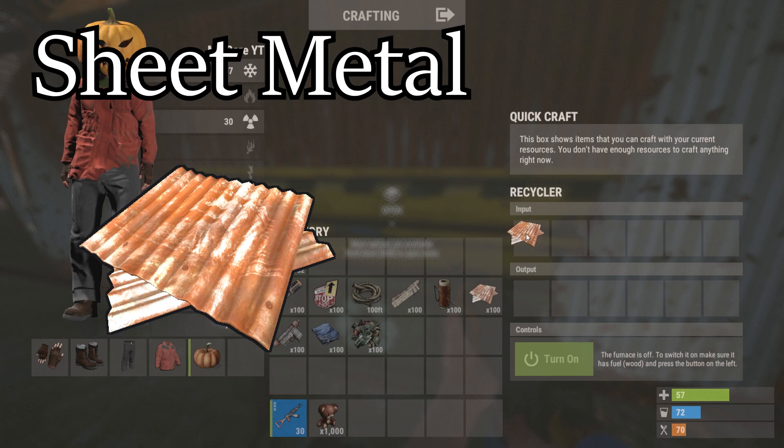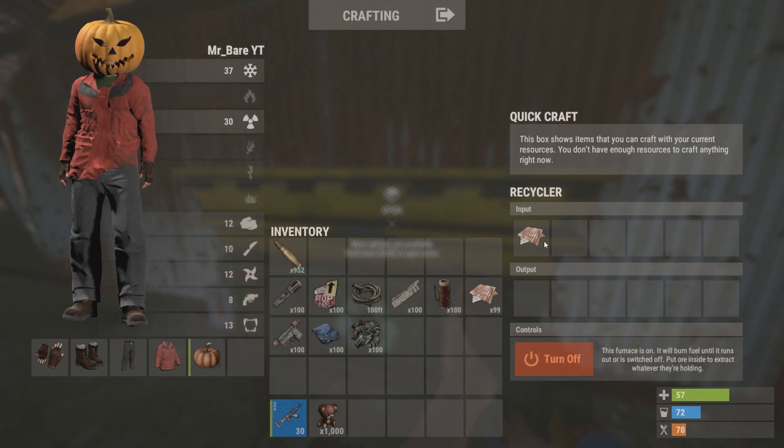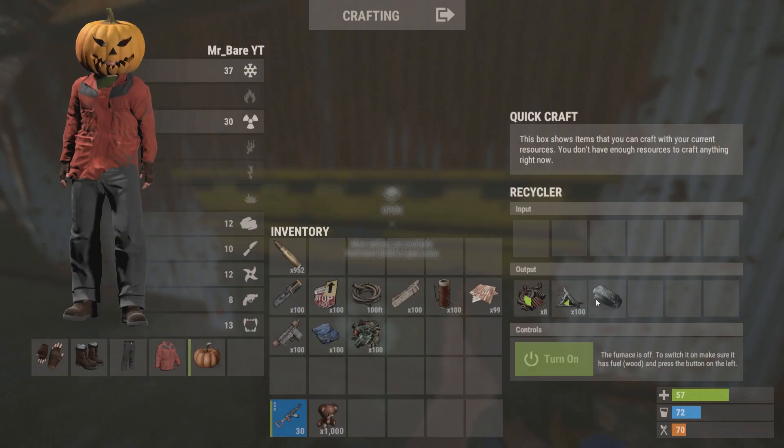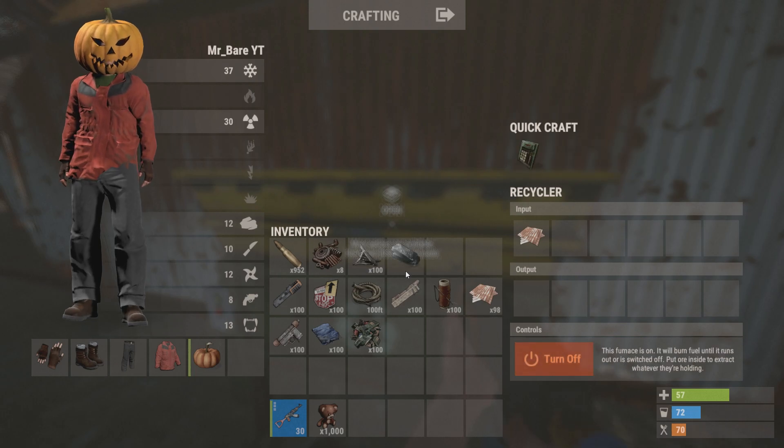Next, we have the sheet metal. This is probably the best one out of all the components supplies-wise. From this, you'll get eight scrap metal, a hundred metal fragments, and one high quality metal. So collect these guys, they're pretty good.